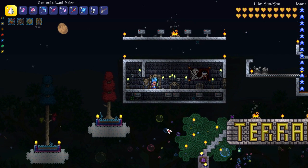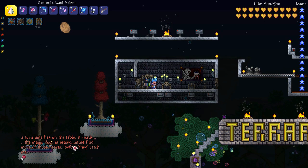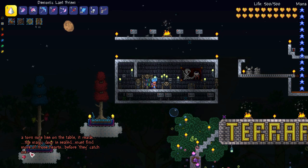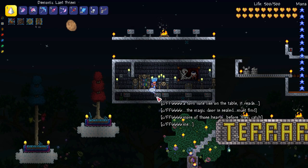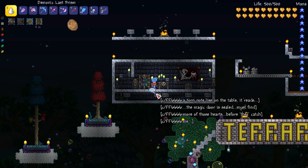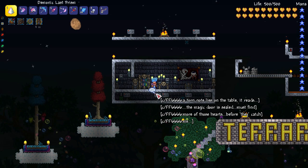You walk up to the pressure plate and it says: 'A torn note lies on the table. It reads: The magic door is sealed — must find more of those hearts before they catch me.' I've used the item code to show ten crystal hearts. One thing to note about colour codes is you need them for every line of text, not just once for the whole message.